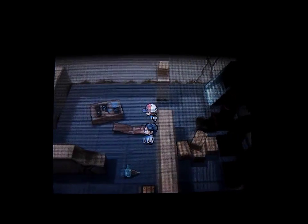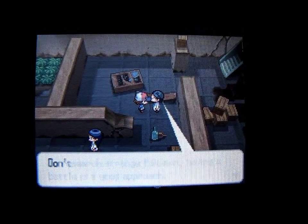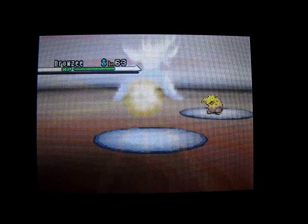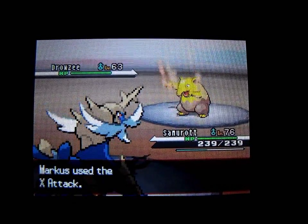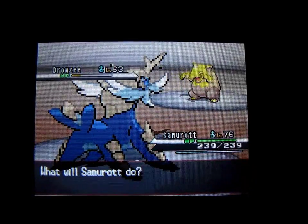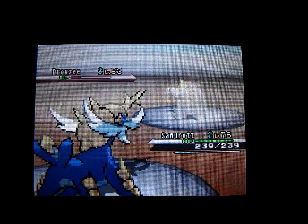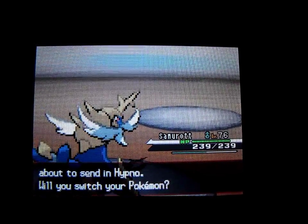I know we'll be battling a Drowzee and a Hypno for one of the trainers. The first trainer we'll be battling is Scientist Marcus. I do have plenty of Full Restores left, so if Samurott loses a lot of HP I'll be able to get it right back up. It's a level 63 Drowzee. Every Friday, Musharna appears in the tall grass north of the underground room — and this Musharna has the hidden ability Telepathy, so that's the only place you can catch Musharna with that ability.